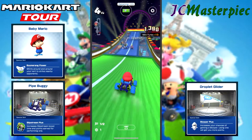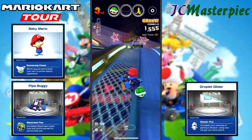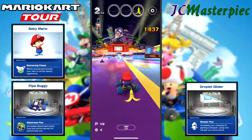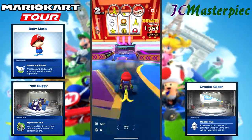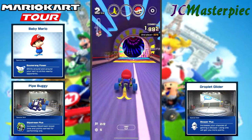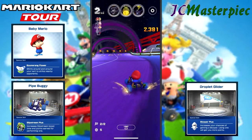Got to jump around the curve, grab my items, grab as many coins as I can. Don't get hit by the shell. Almost got hit by the ball — did get hit by the ball. I believe this is the last curve in this race. I've got my banana still and my red shell. Got to take advantage of this. Around this curve, catch the boost — miss the boost.